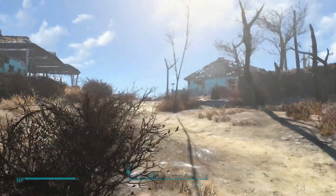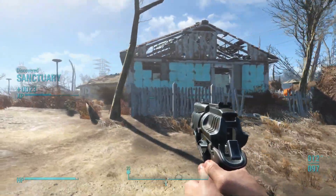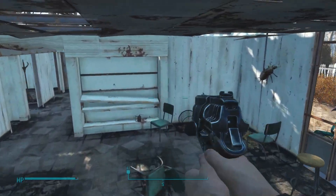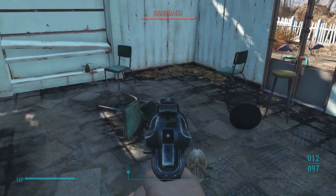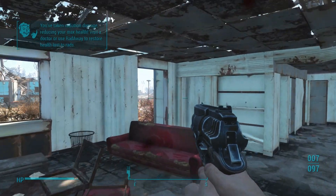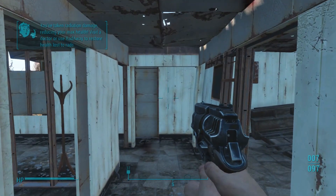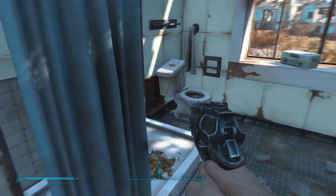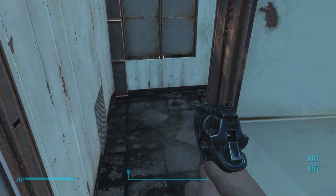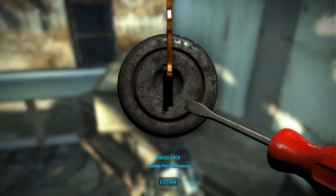That's our old neighborhood, man. Sanctuary. What is our VATS thing — is it V? We're going to have to try that. We are taking radiation damage reducing max health — is it a Stimpak? Or use Rad Away. Interesting. So we do take radiation damage.